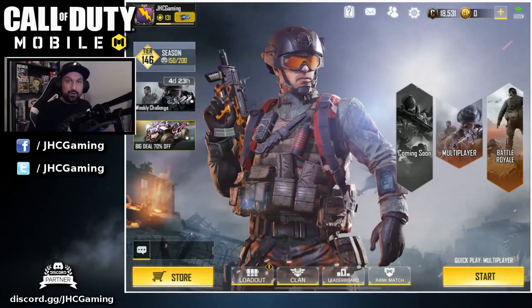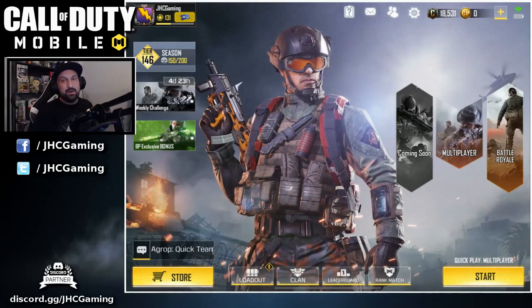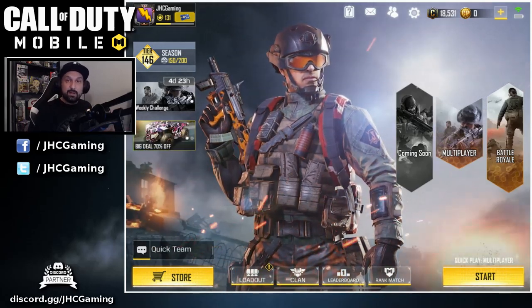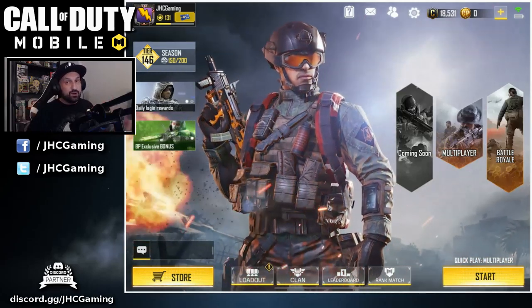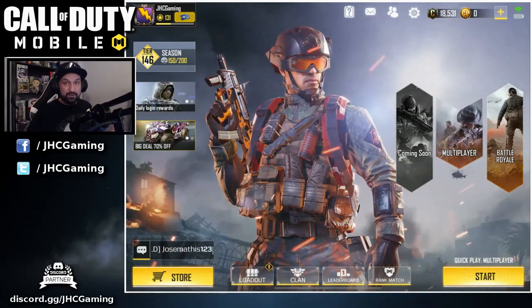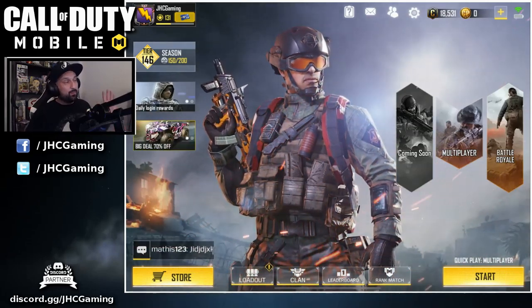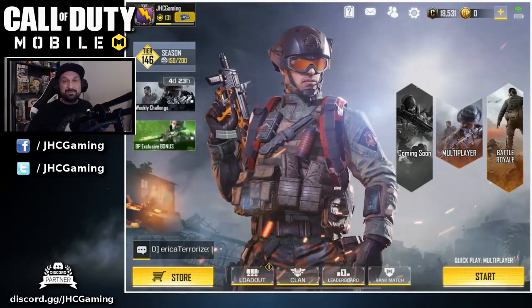Hey, what's up guys, Johnny here back with another Call of Duty Mobile video. Today, yellow triangle Chi-com. A lot of you guys have been asking on my previous videos wanted to see some Chi-com action, but I couldn't because you only unlocked that weapon at level 130. Well, guess what guys, I'm 131 now. I just unlocked that one yesterday, so let's play some multiplayer.